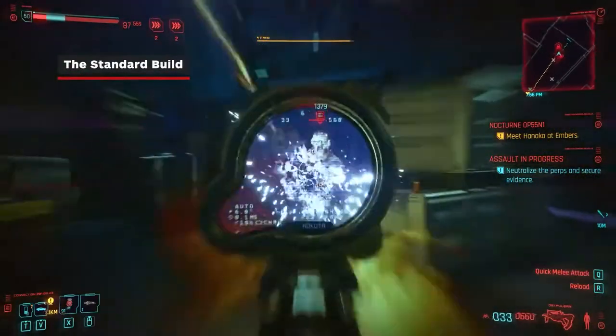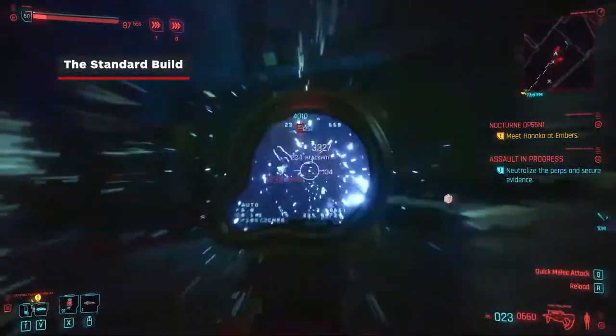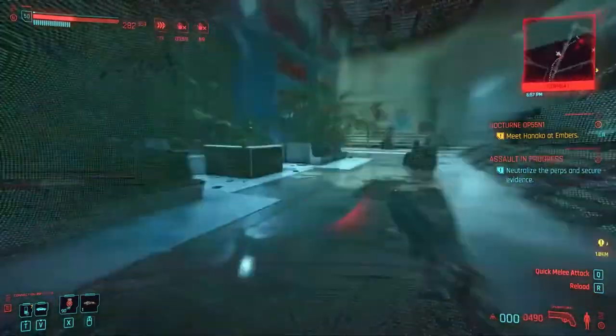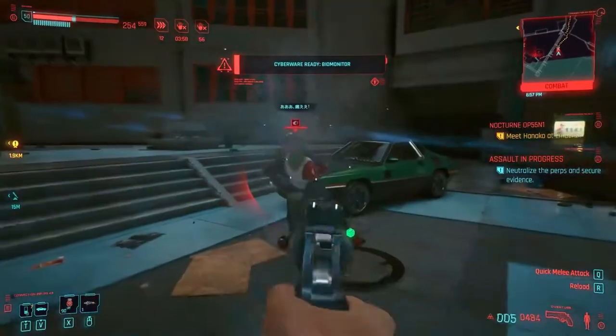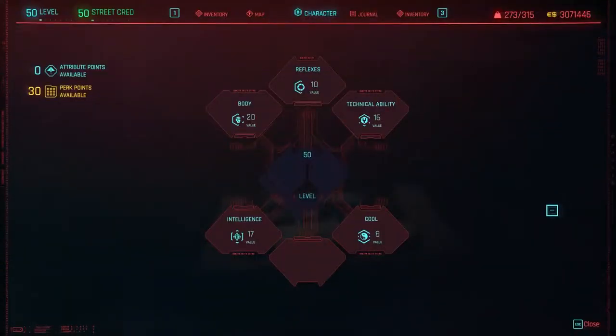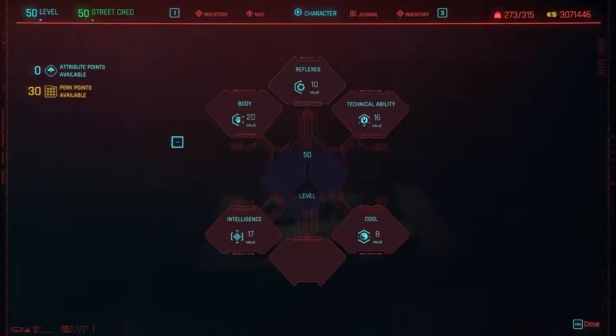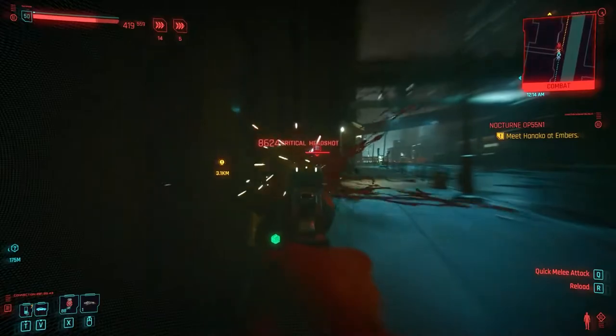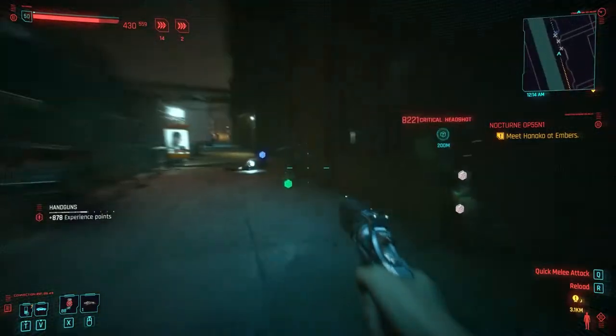The Standard Build — also referred to as the Solo Base Build — allows you to stat into multiple categories and evenly unlock perks for a fairly well-rounded build. Think of it like a jack-of-all-trades. I liked using this for a run-and-gun playstyle. For your attributes, you'll want to focus mainly on body, technical ability, and intelligence. You can utilize technical for increasing defense and allowing crafting, body for infinite sprinting, and intelligence for most general quick-hack abilities.